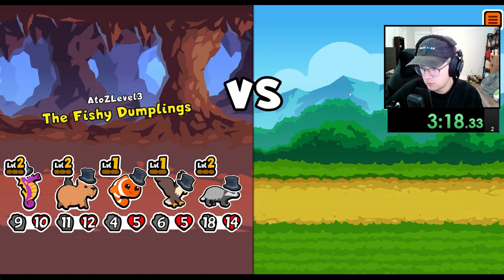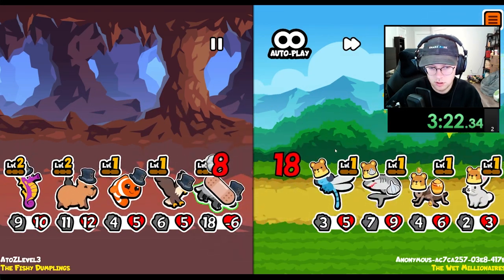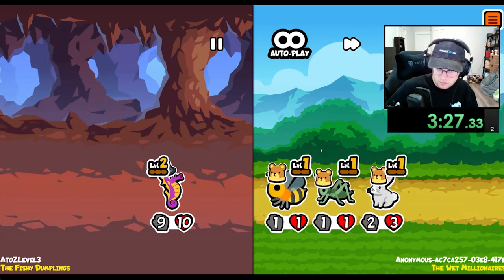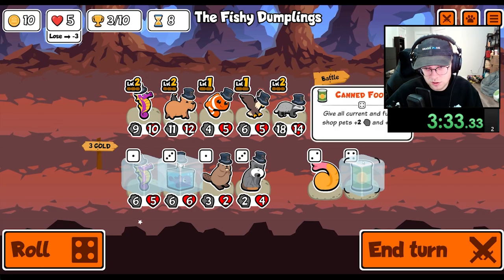Hand seems good as well. Well, that didn't work. So if it was level 3 there, we would've killed the shark — which I think is kind of good. I mean, we did kill the shark a little bit anyways.